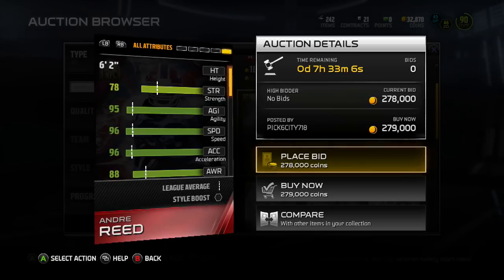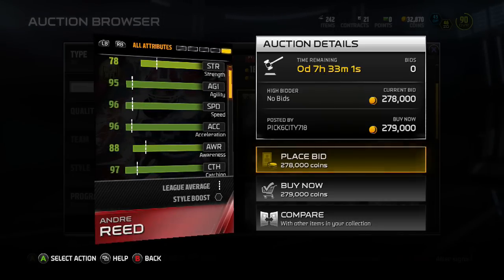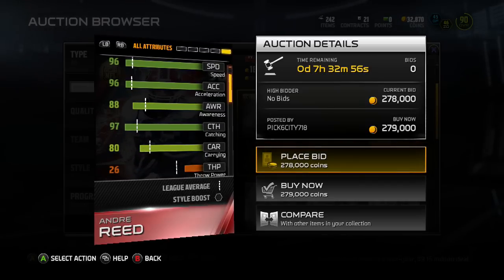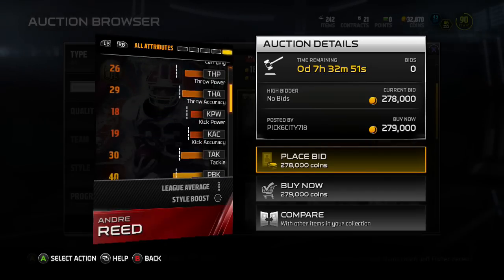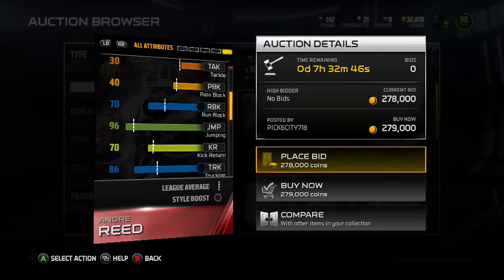6'2", that speed — 96 — love that speed and the height. If you've seen my Auction Block videos, which I need to get up on — 97 catch, that's crazy. I like those tall receivers, and this guy is 6'2", that's not bad. We got that 96 jump, which adds on to that height, which is really nice.